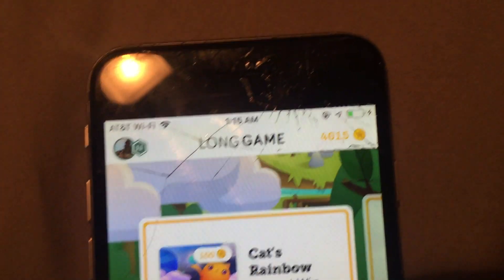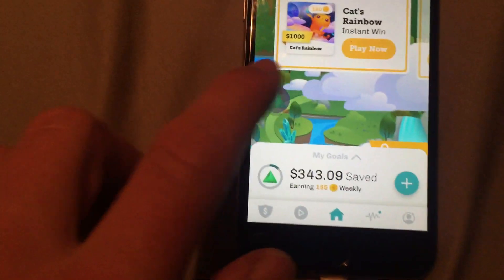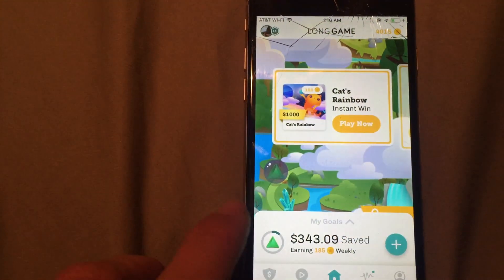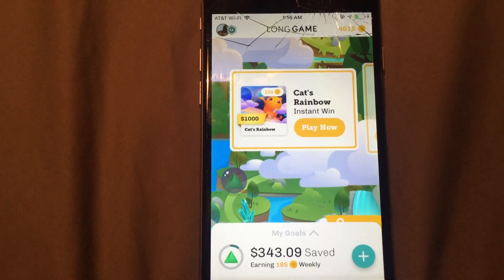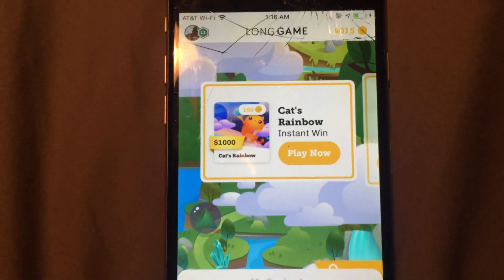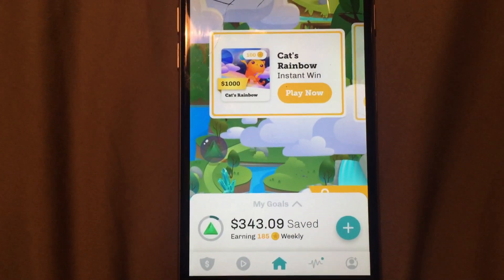I'm going to make a video of spending 4,000 coins in the Long Game app. For those of you that don't know, Long Game is a savings app. It is FDIC insured. And in addition to the small interest rate, you also get coins, which you can sort of gamble to try to win real money. But none of your savings account is actually at risk.